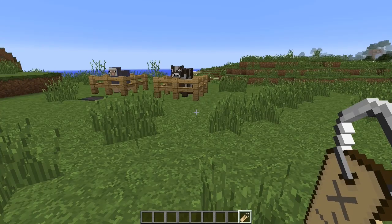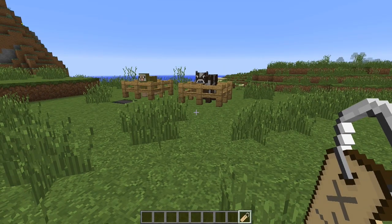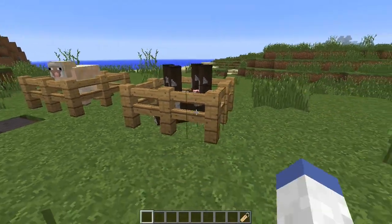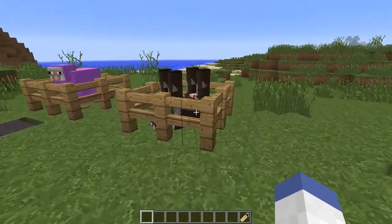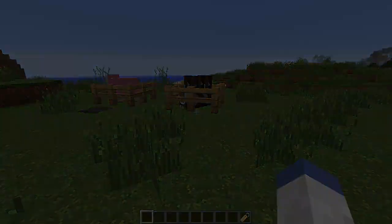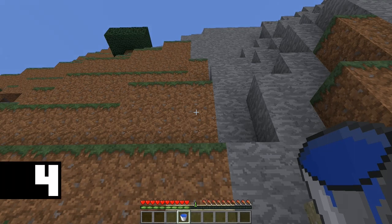Another fun thing you can do with name tags is to name one 'Dinnerbone' with a capital D and apply it to an animal or mob. This will flip the mob upside down — it can still move, and you can even ride these animals if that's possible.